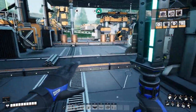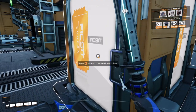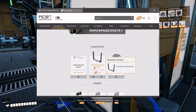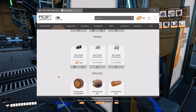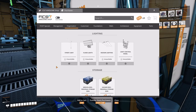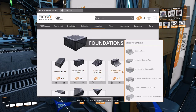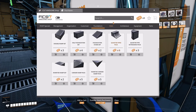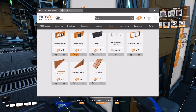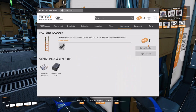Let's find out. Conveyor ceiling mounts, wall mounts, pipelines, signs, customizer foundations, double ramp, half foundation, quarter pipes, walls, conveyor walls, window walls, factory ladder — that'd be nice. Back to cart.